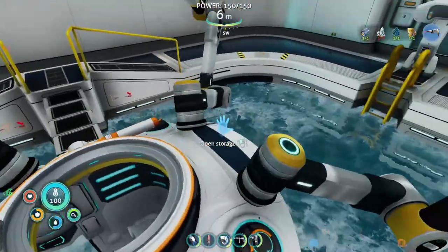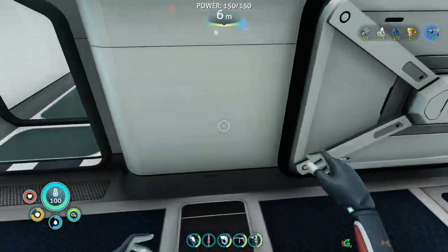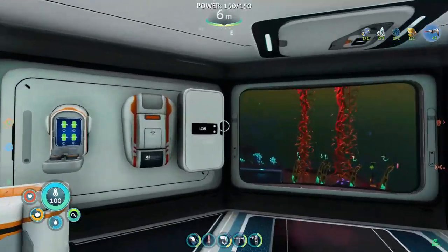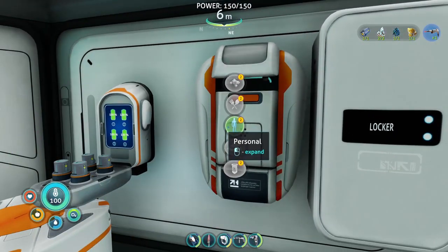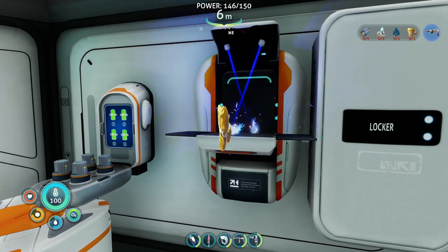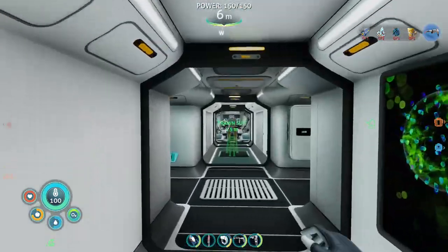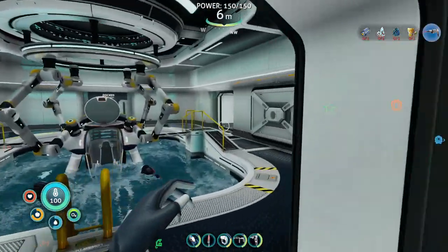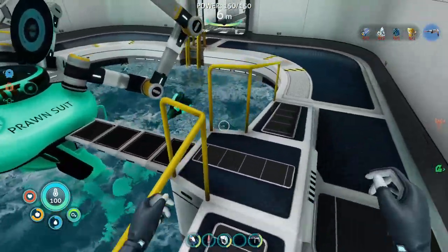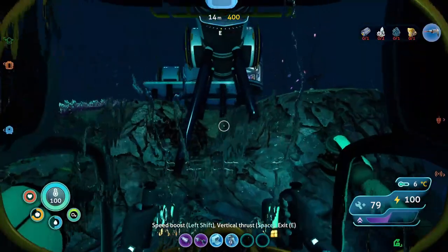We got to open up this storage back here — boom, diamond, see? I'm just going to leave that all there for now and come back to clean it out later. I just want to get the laser cutter built. Actually, I've got to go clean out the prawn suit, because that's what we're going to be taking today. Okay, so I painted our prawn suit and we're hopping in — we're ready to go.